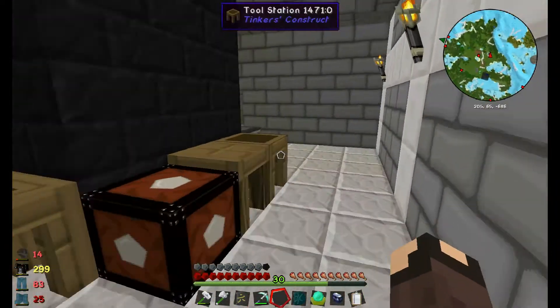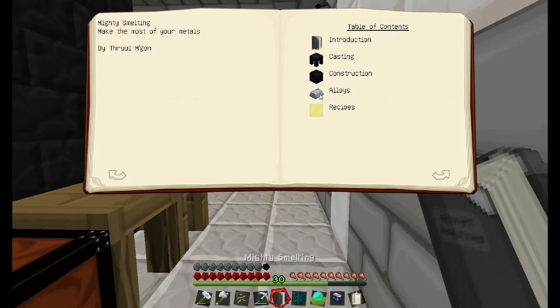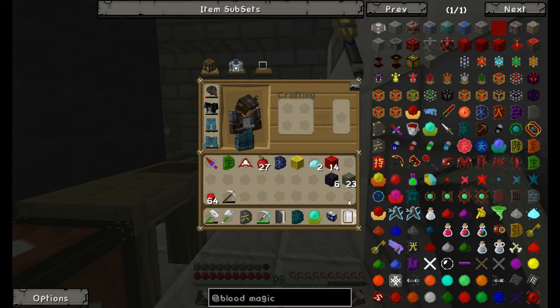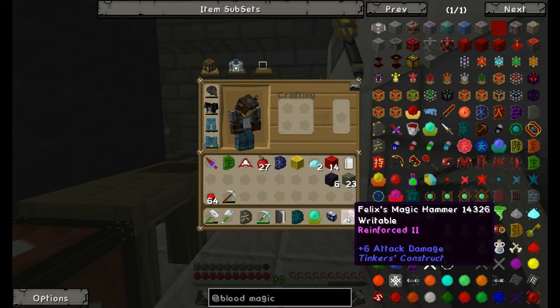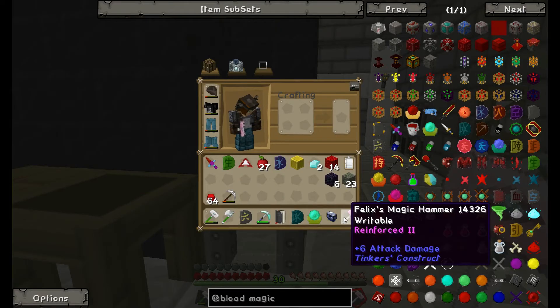The next thing I want to show you is modifications on Tinker's tools. I made Felix's magic hammer — if you know the reference, it's basically a reference to Wreck-It Ralph, the Disney film, and Fix-It Felix Jr. It's his hammer. I wanted to call it Wreck-It Ralph but Felix had a hammer, so I called it Felix's magic hammer.